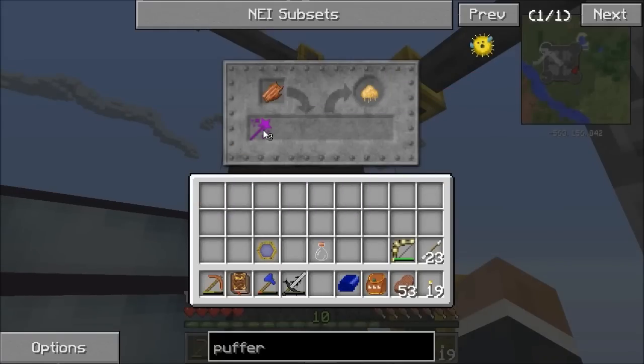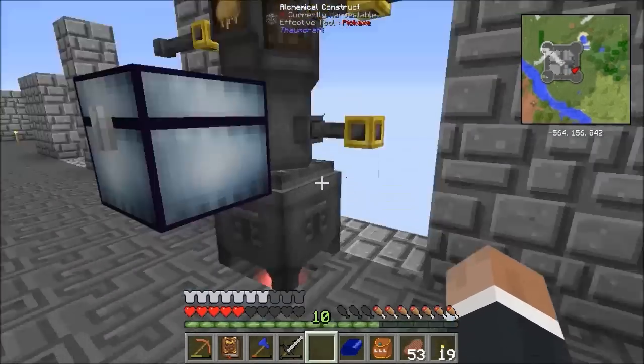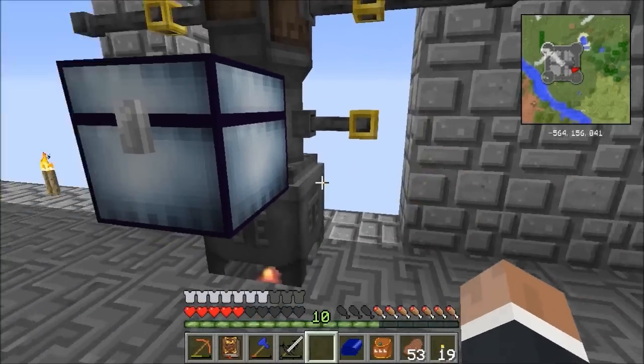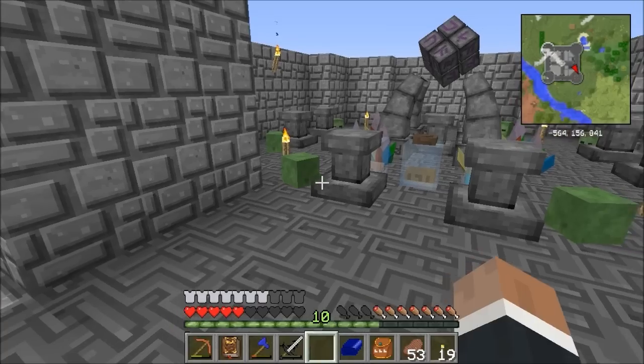I could change that to magic tallow with a little bit of praecantatio, so I'd put a bit of nether wart, get some praecantatio into a warded jar, put the warded jar down here, and then it would make me some tallow. That's how I prefer to do stuff. What I'm trying to do right now is I'm trying to make myself a fishing golem as I mentioned earlier.